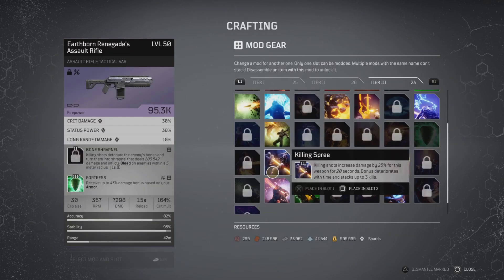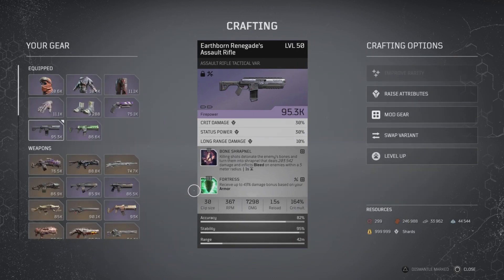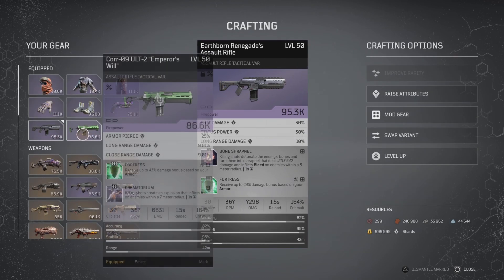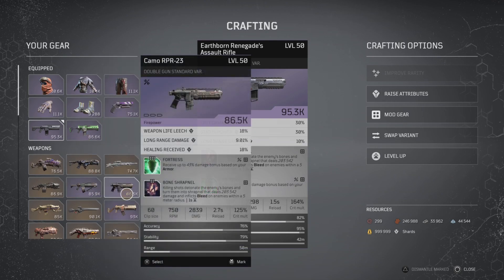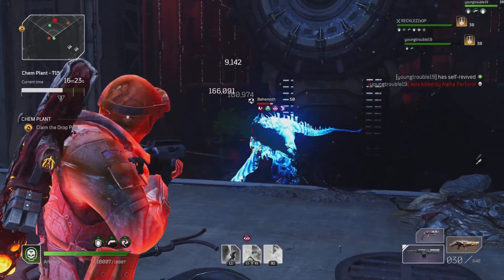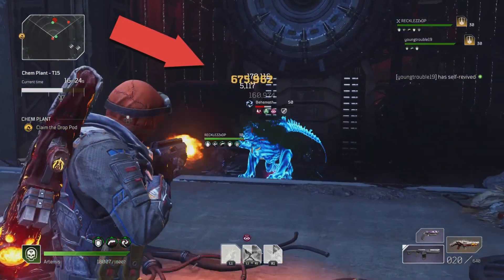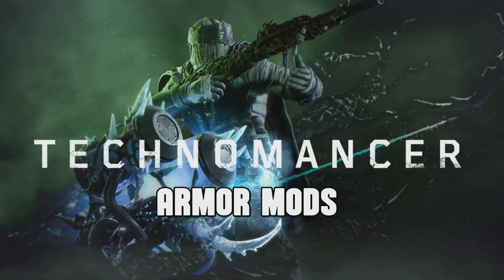I'm running Fortress over Killing Street. Killing Street is a great mod — you can get up to 75% extra damage, killing shots increase damage by 25% for 20 seconds, deteriorating over time, stacking up to three kills. I went with Fortress because I get 43% base damage, so if and when Blighted Rounds goes down, I'm still able to get excellent damage — as shown here with everything down including Blighted Rounds, grenade, and turret.